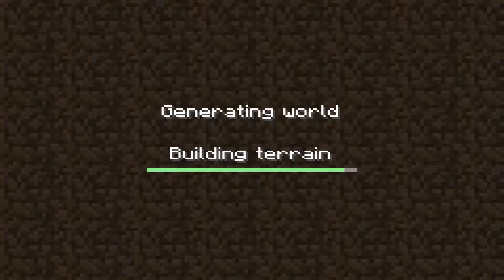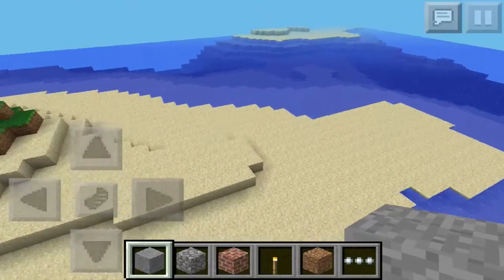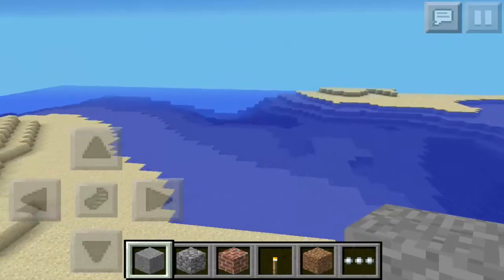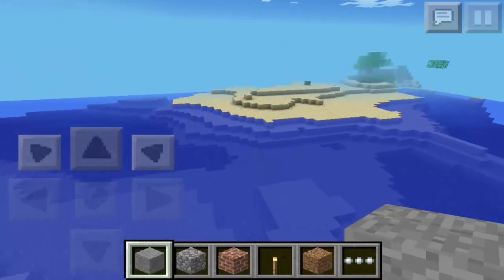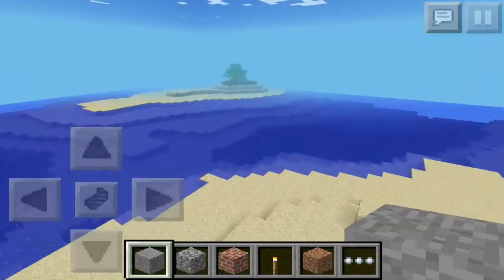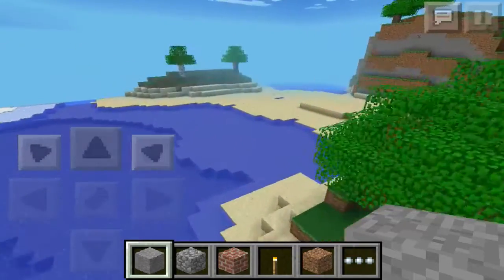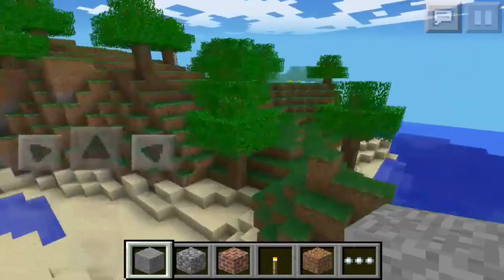But anyways, getting into this seed right now after this loads, show you guys how good this is. Alright, so you spawn on this island and it has a tree on it. That's pretty much what Survival Island is. You just survive on this island, but there is more to the seed like over here, some more land and trees. If you don't want to play Survival Island, you can come over here, you can build, you can survive over here with this mountain and all the stuff here.